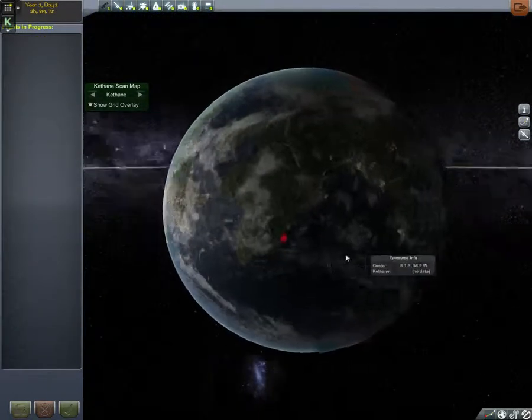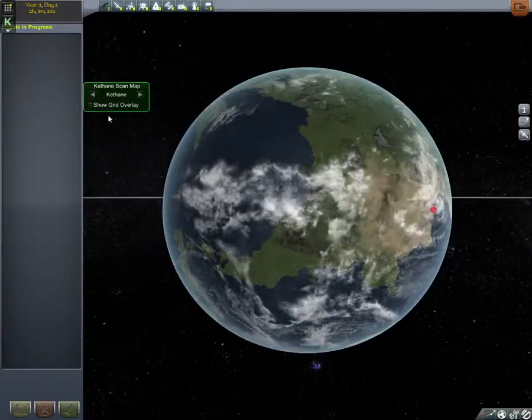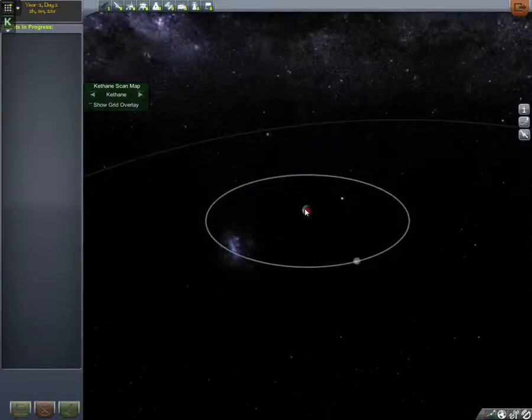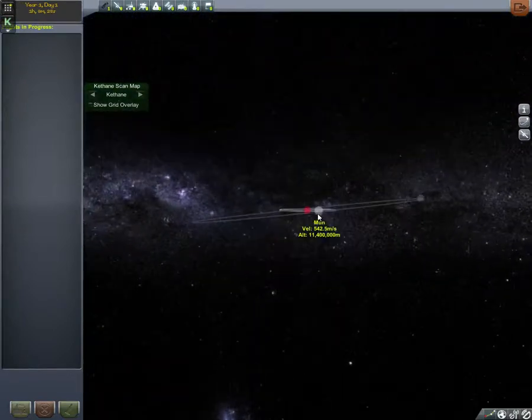This is the planet Kerbin — this is where our little Kerbals live. Some people take the grid off, it's quite a beautiful place, very green. Kerbin's got two moons: the Mun and Minmus. Minmus is further out and is in an eccentric orbit.